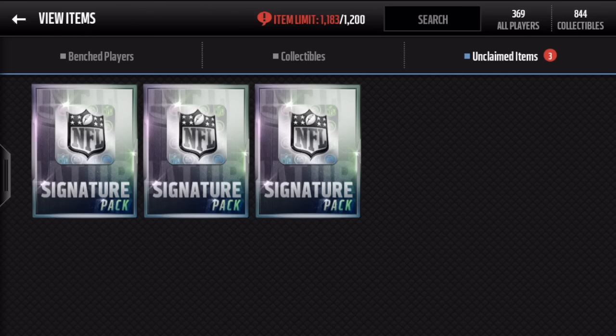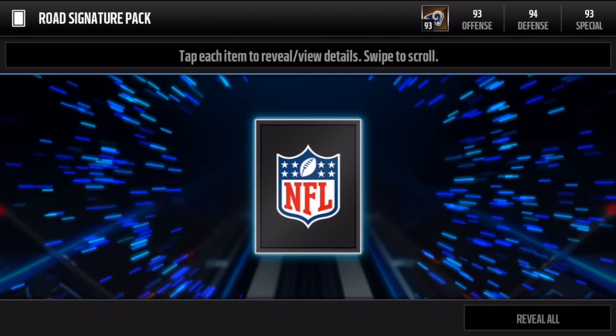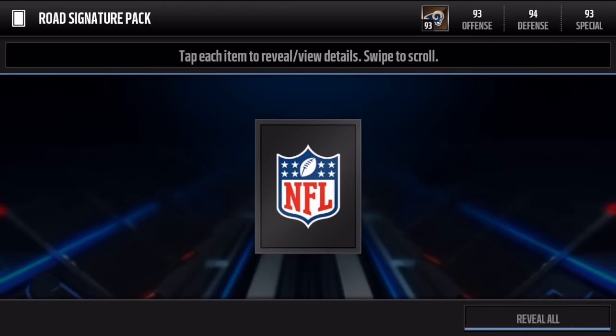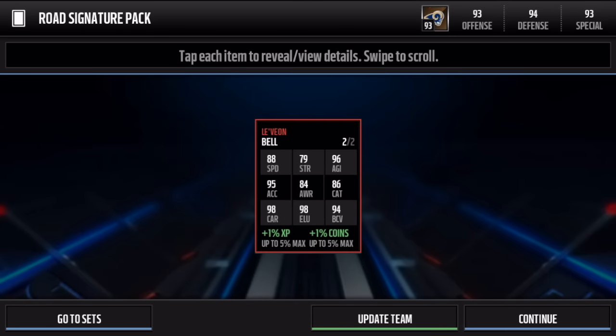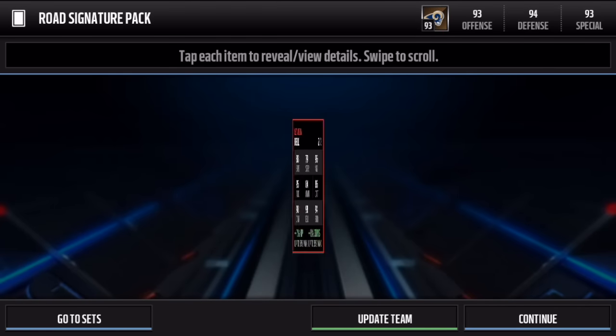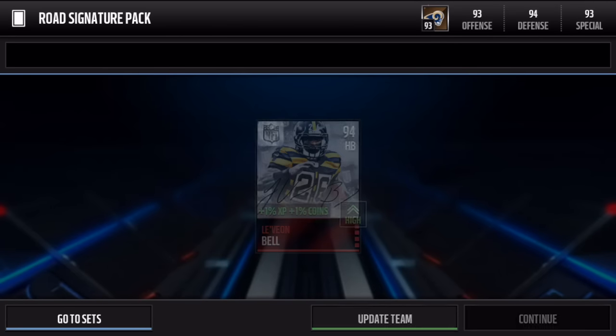Let's open up three signature packs — I'm hoping for Trent Williams or anything above a 98, that would be really awesome. Opening the first pack... we get a reveal all — oh my god, we get a Lady on Bell. That's one of the worst signature cards you can get. I'm not going to complain though, I'm hoping we can get a 98 or higher in the next ones.